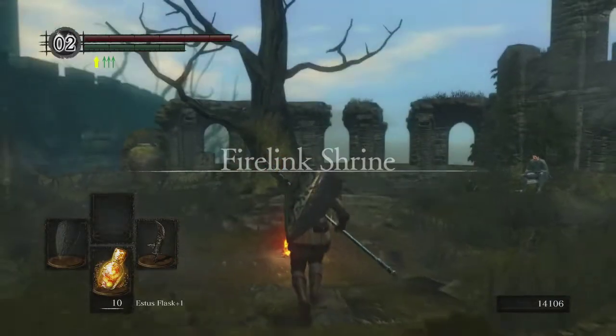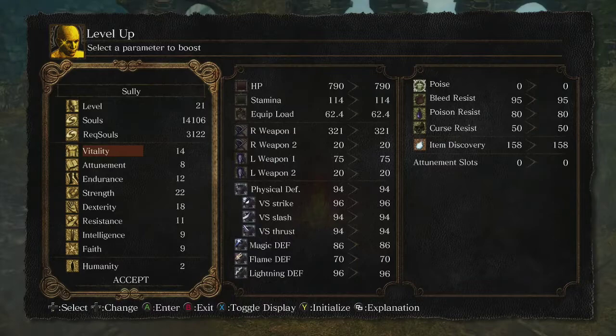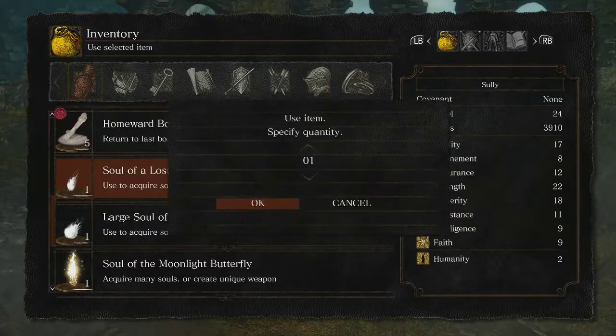Back at Firelink Shrine, I'm going to level up my Vitality straight to 20 before I do anything else. I need 4,000 souls to do two upgrades to my weapon — it takes 2,000 souls per upgrade and it's upgraded with Twinkling Titanite. The first two upgrades take one each, the next two take two each, and the fifth and final upgrade takes four. I have at least one soul item I can consume to put me over 4,000 souls. Be careful not to accidentally use boss souls.